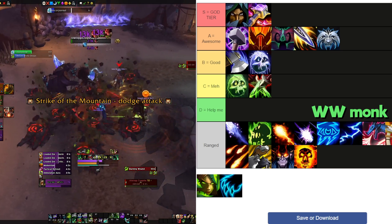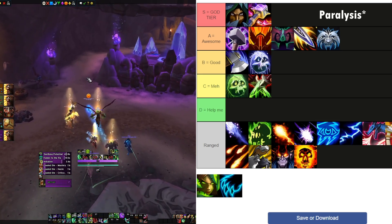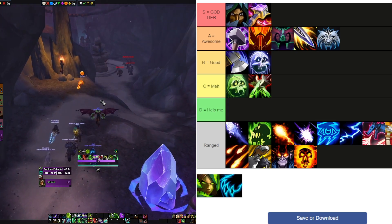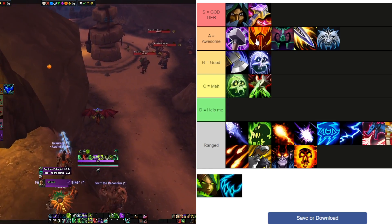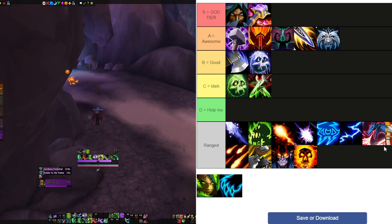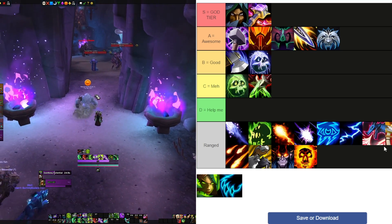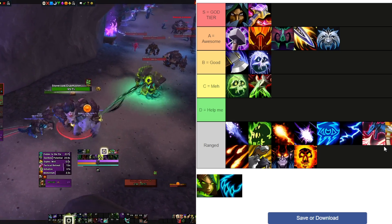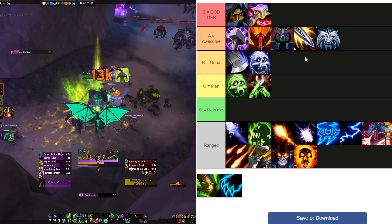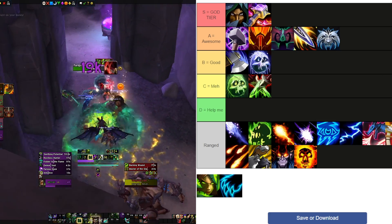Windwalker Monk is going A tier — it is the least played class in the game but they bring so much to the table. You've got Ring of Peace, Leg Sweep, Incapacitating Roar for incorporeals, Tiger's Lust for yourself or others, and Mystic Touch to increase physical damage for your group. They've got insane mobility, good survivability with Fortifying Brew, Touch of Karma, and Diffuse Magic. They're doing better in single target and really shine in AOE. Super fun to play.